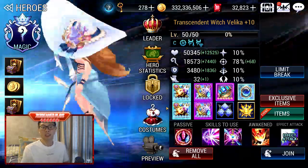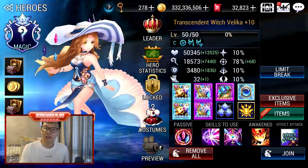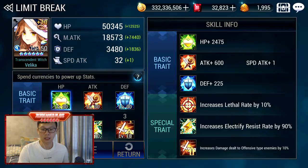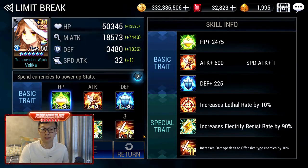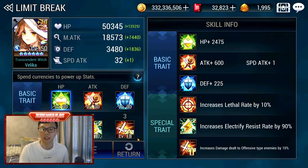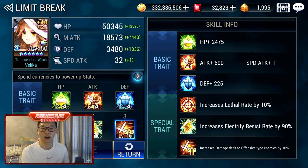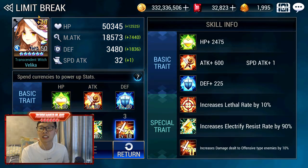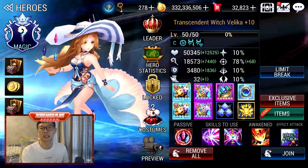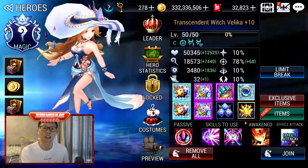I have two Velikas and this is something very interesting to talk about. My first Velika is actually used for Item and Jewel Raid. Her traits are very important — Lethal Raid, Electrify Resist and Increase to Offensive. I'm also using her for the Phi Dungeon, so this Velika is for Item Raid, Jewel Raid, and the Phi Dungeon, and maybe Special Dungeons.